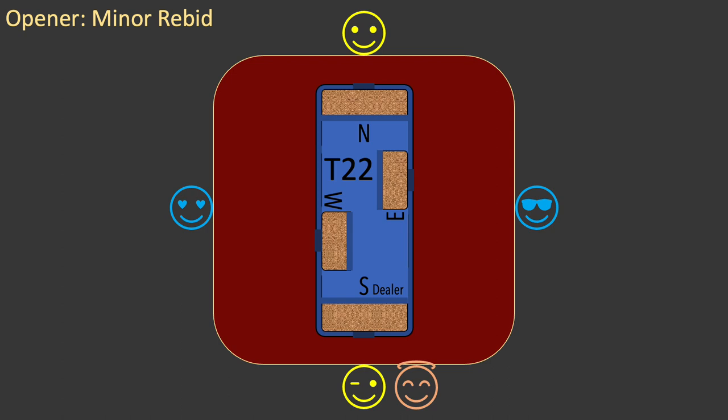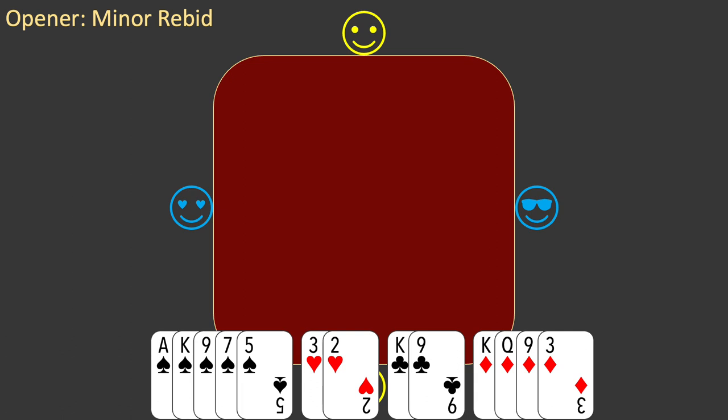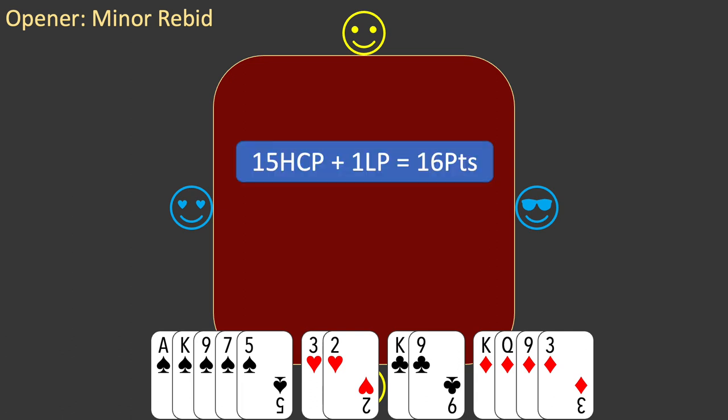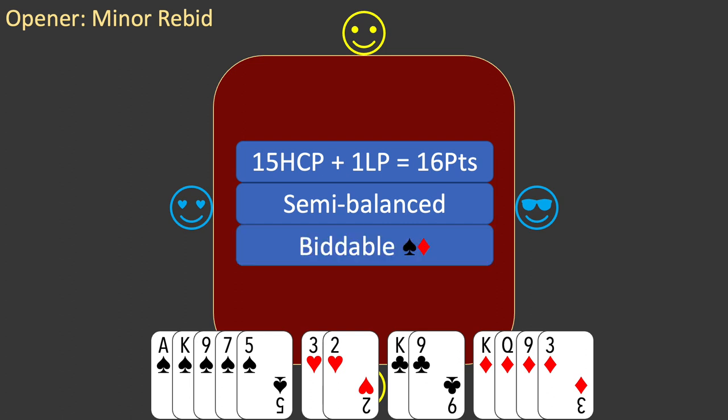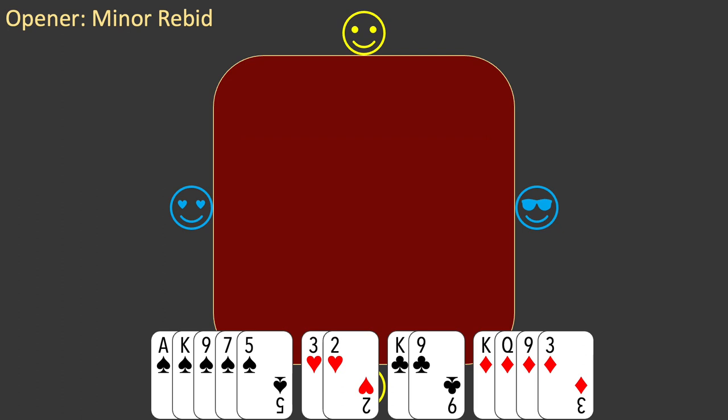Let's start with a new board — this is board T22. You are the dealer. Here is your hand. As always, you value your hand: you have 15 high card points and one long point for a total of 16 points. You have two doubletons, so your hand is semi-balanced, and you have two biddable suits: spades and diamonds. You apply the rules for opening the bidding and bid one spade.